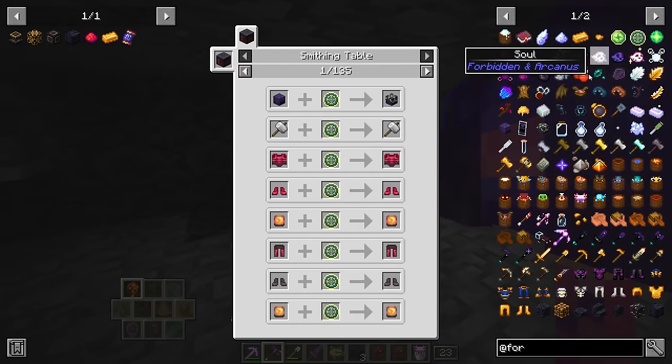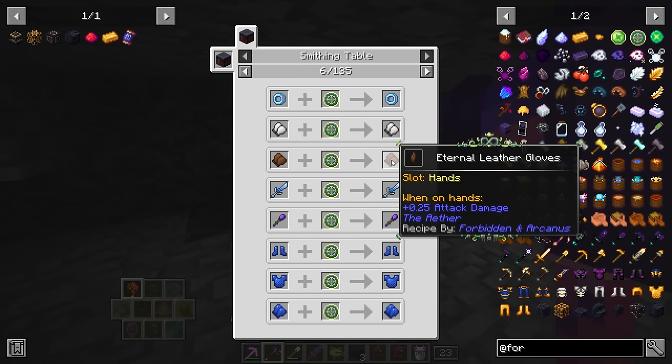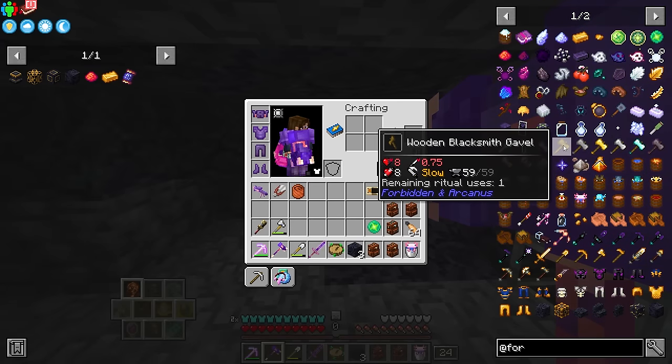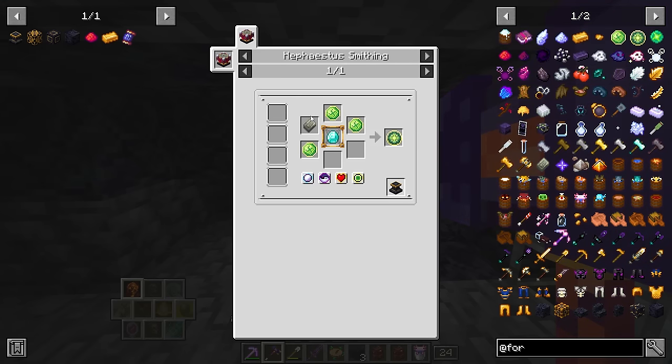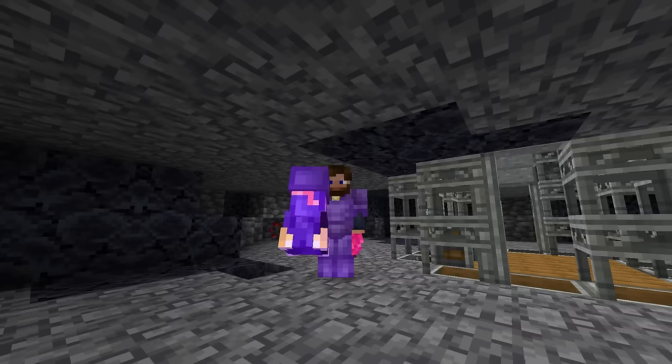We are going to use all of this to eventually make a fantastic item called an Eternal Stella. The Eternal Stella, when used in a smithing table with a piece of gear, a sword, or anything that has durability, will turn it into an Eternal variant — meaning it will never break. It does require killing quite a few phantoms, so you'll have some sleepless nights. You also need Stellarite, found underground, plus these runes.